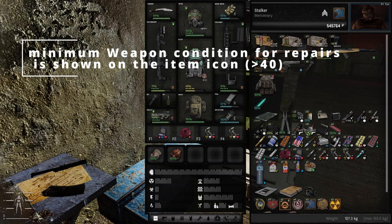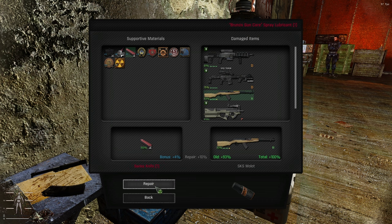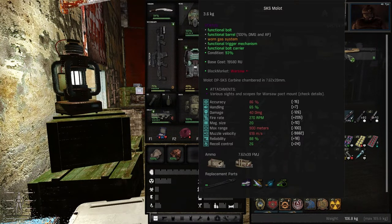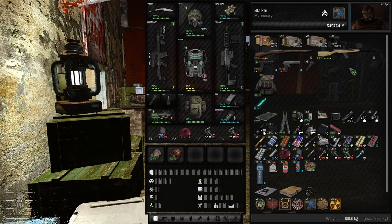Cleaning also improves the overall weapon condition a little bit. From there you can use lubricant - for example, this lubricant - and go to repair to actually fix the gun. You can also use other additives to increase the repair. That gives us an almost 100 percent gun.